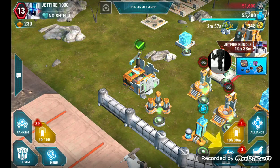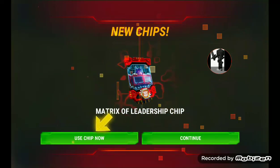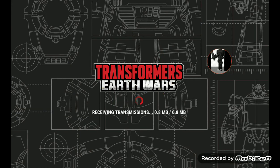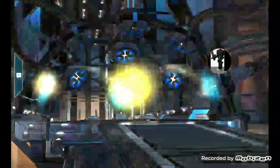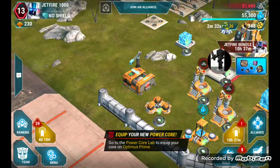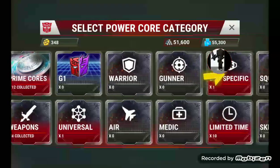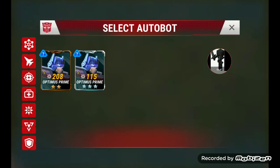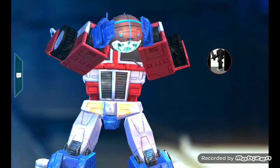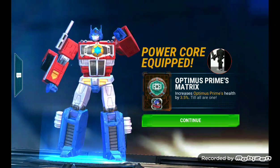Alright, we got Cyber Coins and this mission is finished. Now that we got these, we can equip our combiner bots. Let's go to bot-specific. Oh baby, now we can choose which Optimus Prime to equip this to. Let's do it to the three-star. Yeah, that's what I'm talking about!